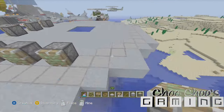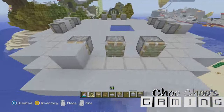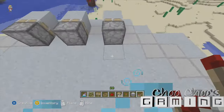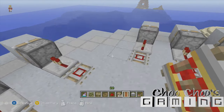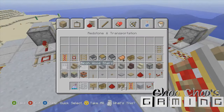For a bit of added design, just do this with sticky pistons — very simple. Just put three on each side and line up your redstone and tracks. Basically what this is going to do is just retract forward and back to give the UFO a kind of spinning light effect. Just lay down your tracks.